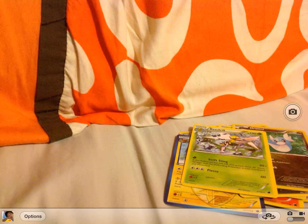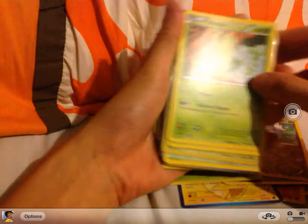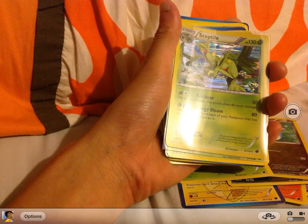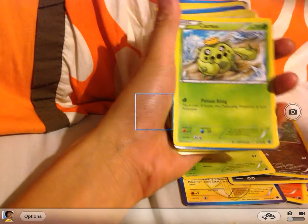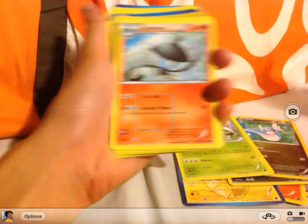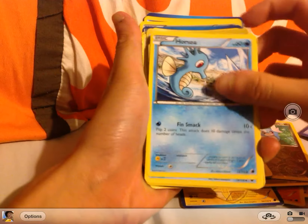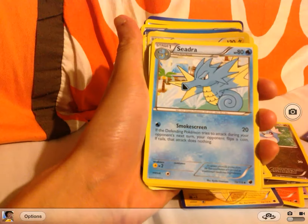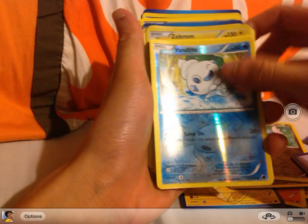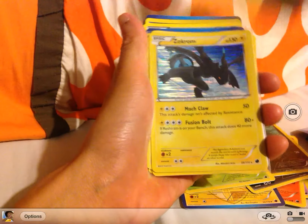So here is my Plasma Freeze collection. I got Trico, Greval, Sceptile, Cacnea, Flareon, Litwick, Lampent, Horsea, Cedra, Tympole, Palpitoad, Vanillite reverse, Voltorb, Lanturn, and Zekrom.